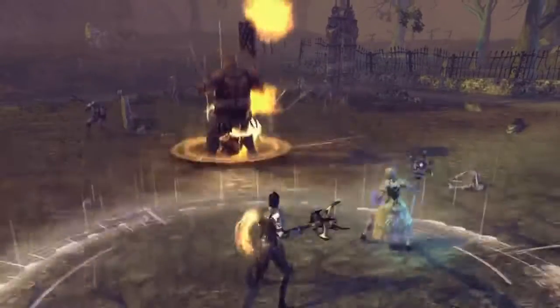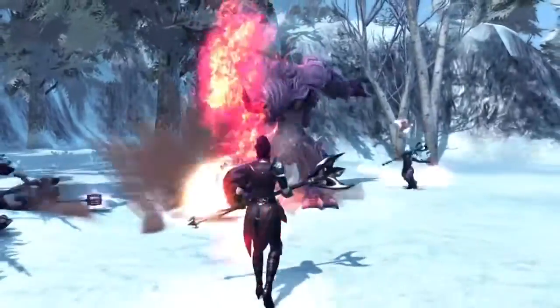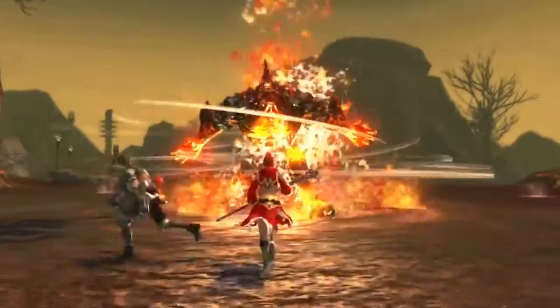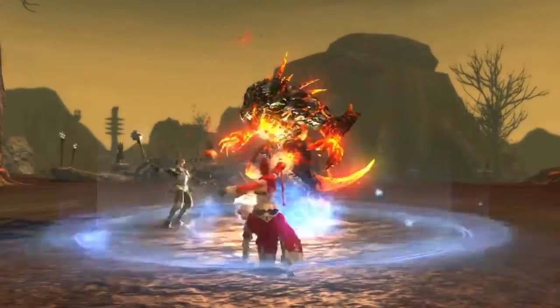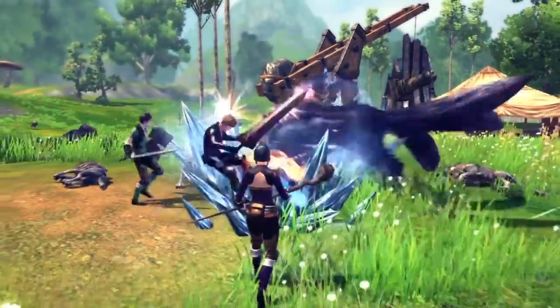The Sorcerer is the master of elemental spells, possessing brutal fire and ice attacks that can leave a lasting effect on enemies. The Sorcerer is best at wearing the enemy down from a safe distance, since the lack of armor or a shield makes this character vulnerable.